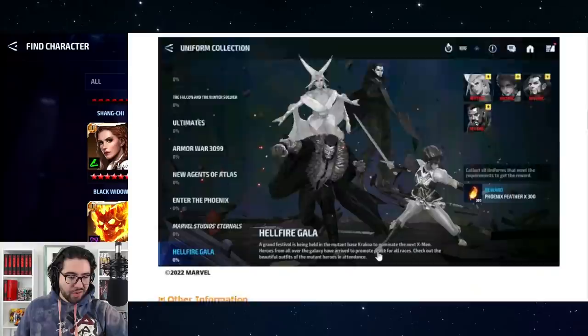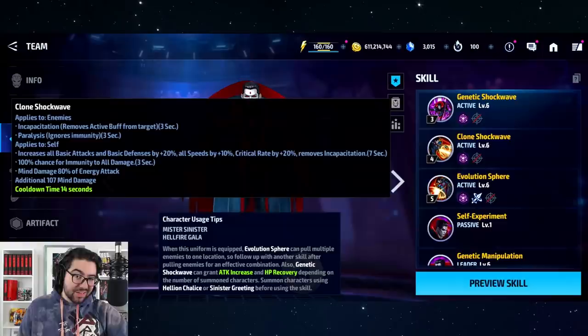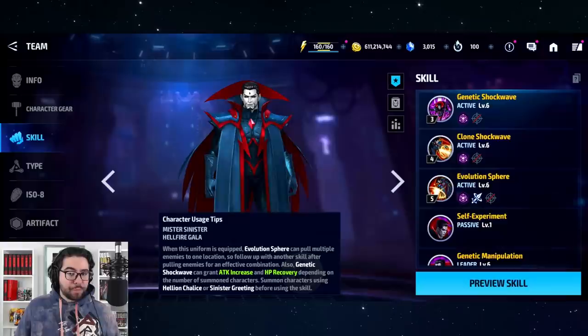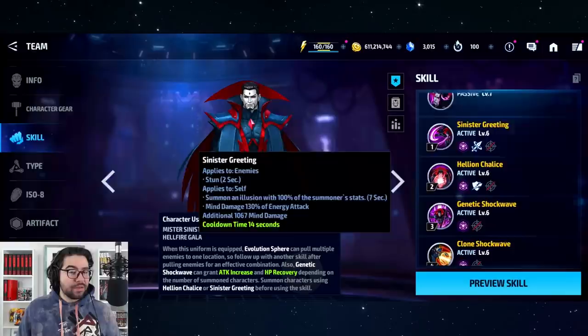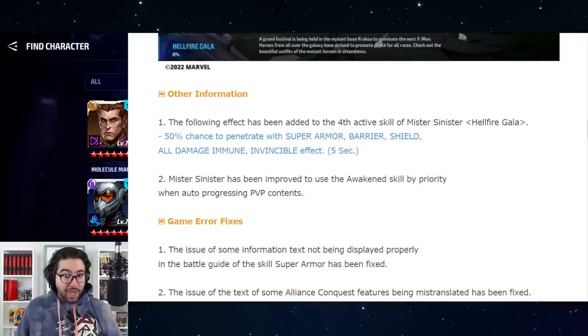We're also getting the Hellfire Gala uniform collection now that all four characters are available. Mr. Sinister is getting a buff: his fourth skill is getting an added effect that gives him a 50% chance to penetrate, plus super armor, barrier, shield immune, and invincibility. This is very good because it means for PvP you no longer have to sacrifice a defensive build with a regen or authority ISO in order to get penetration — previously he had zero penetration on his abilities.